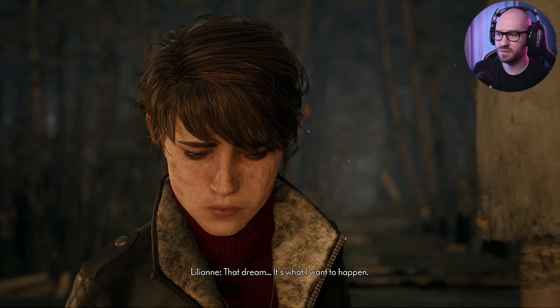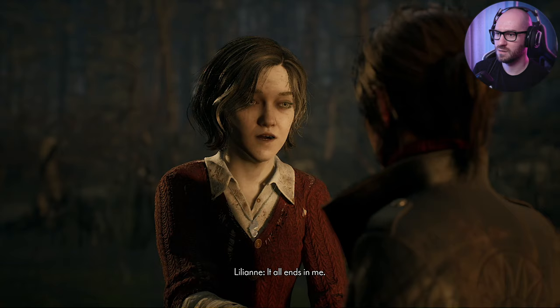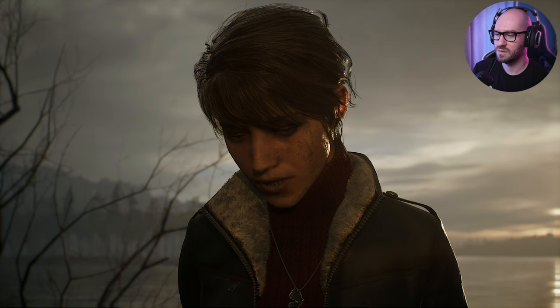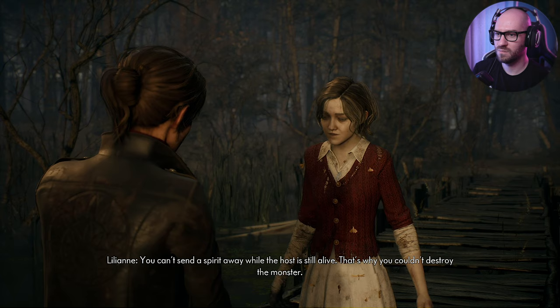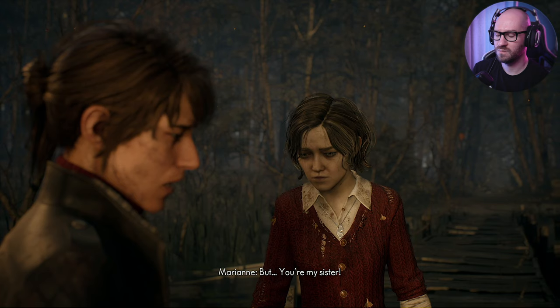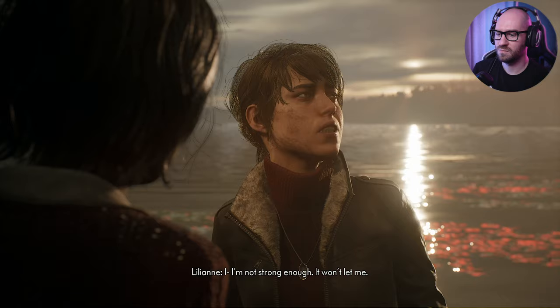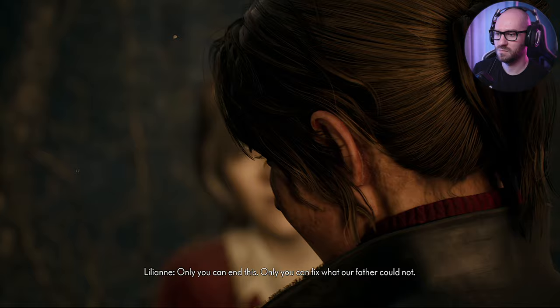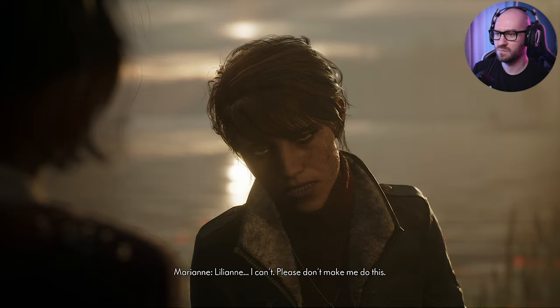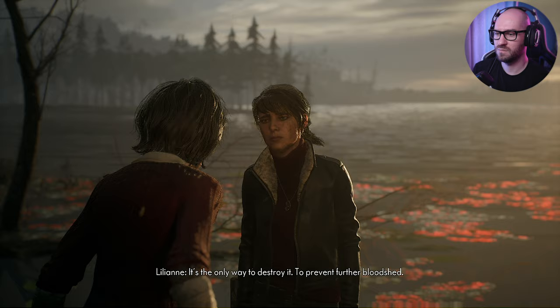"It's what I want to happen." Oh my god, seriously? I knew it! "It all ends in me. But you can't send a spirit away while the host is still alive. That's why you couldn't destroy the monster. That's why sadness didn't want to go. But you're my sister - that's why it has to be you." "I'm not strong enough, it won't let me." "Only you can end this. Only you can fix what our father could not. Lillianne." "I can't - please, don't make me do this." "It's the only way to destroy it, to prevent further bloodshed."